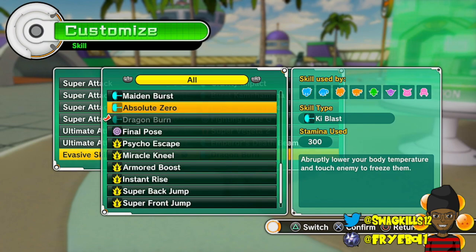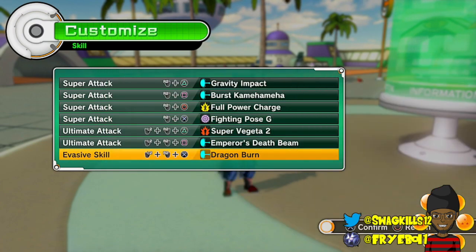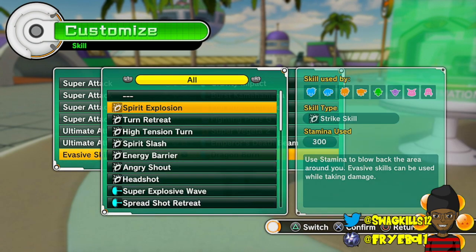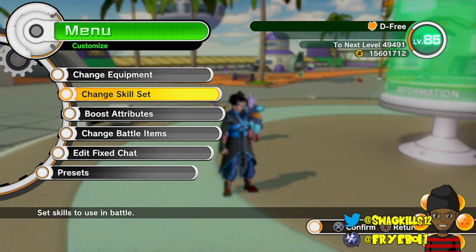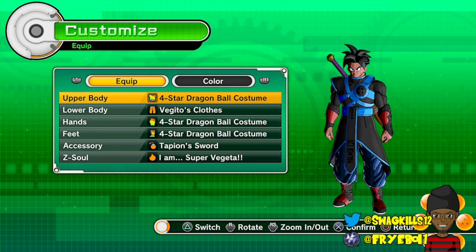Dragon Burn is on here strictly so you can get off your Fighting Pose — it's not necessary, honestly. I prefer to go with Angry Shout because Angry Shout is my favorite evasive skill; it's just so OP. The Z-Soul I'm using right now is 'I Am Super Vegeta' — it gives you plus 3 points in Ki Blast Supers, and it activates whenever you transform into a Super Saiyan, giving you about another 5% or 7% on top.